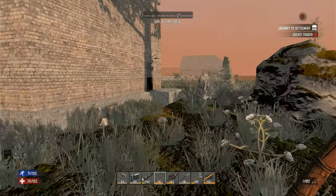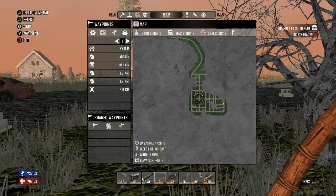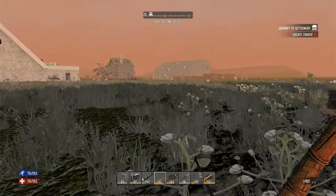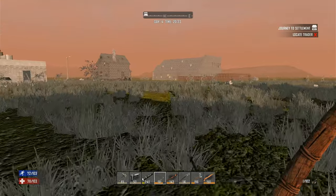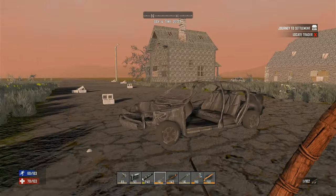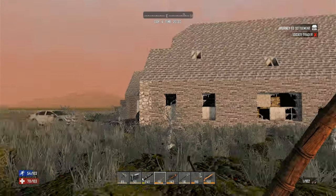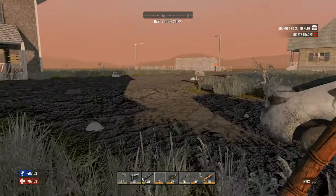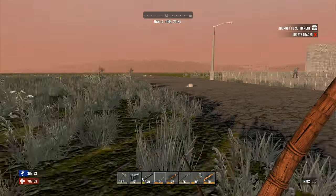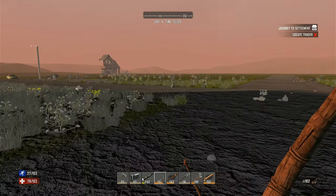I'd like to take him out — I wouldn't mind luring him to my base and taking him out for the meat — but I do not want to deal with that right now. All we have left is the top right to explore. I kind of wish I still had that mega crush. Let's go a little bit top right over here, just out of curiosity. A skate park — I really don't see these inside cities that much. That's a good raid, it has a couple safes in it.